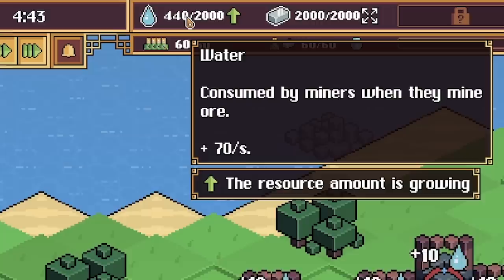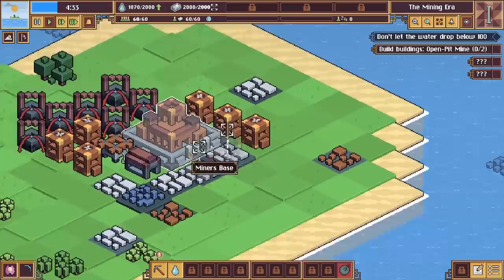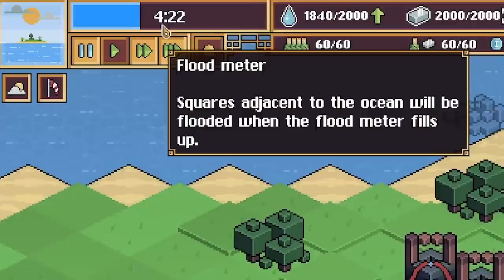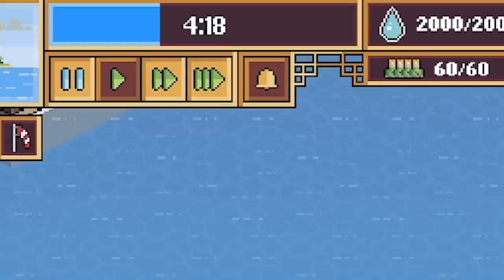I might actually build just one more well so we're actually making a positive amount of water. It's probably a good idea to have water on us at all times. Wow, we're actually making 70 a second — well that sure went up quick. It's because our miners — because we're full of iron — they stopped producing iron.